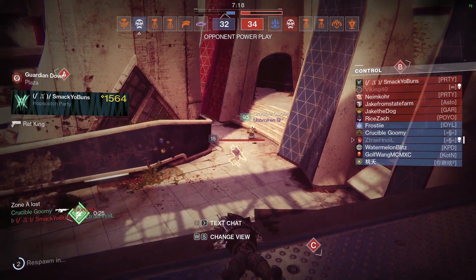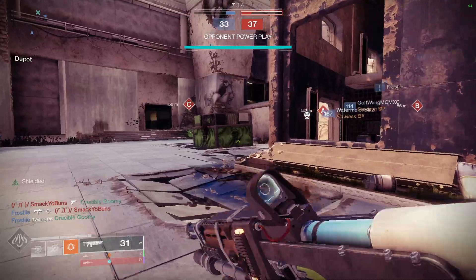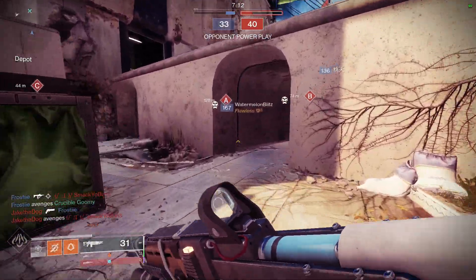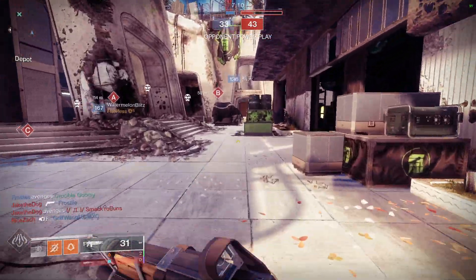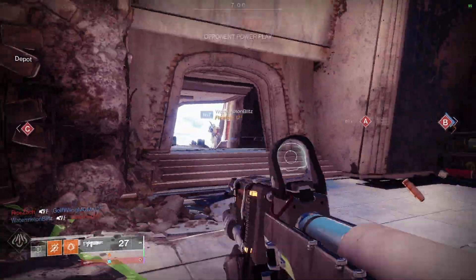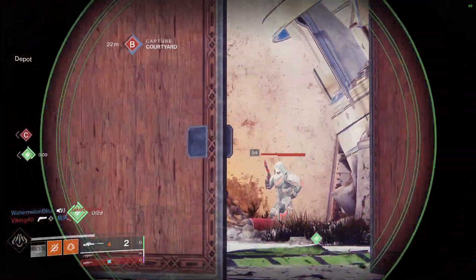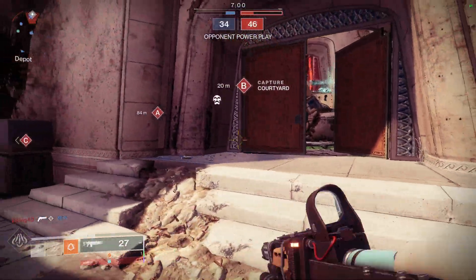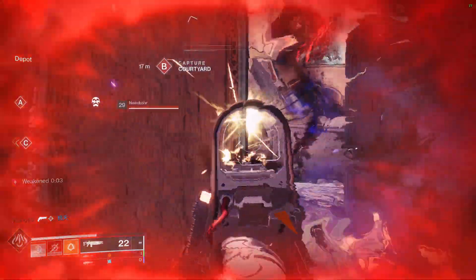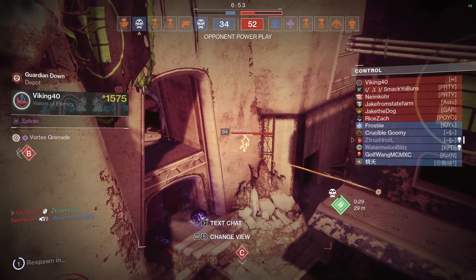Then it just starts getting nastier. This is one of the easiest damage boost metas we've ever had. Radiant is so easy to proc, and power rifts are everywhere. It's so easy to get charged with light, and you add any damage boost onto Cerberus and you're just off to the races — claiming kneecaps as your personal property. Honestly, one of the deadliest combos we've had so far.